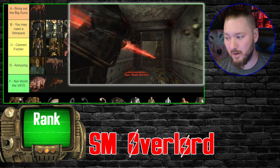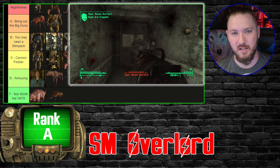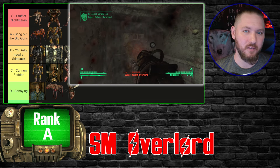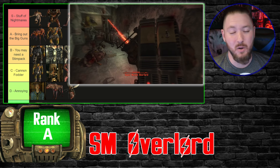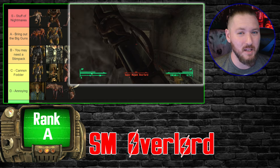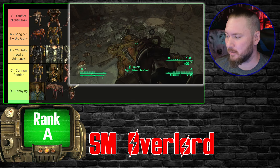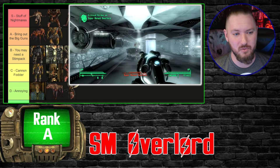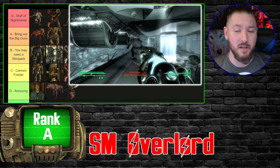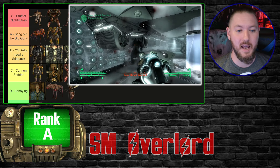Then we get the Super Mutant Overlords from Broken Steel — minimum A tier. I considered S tier, but the only thing that stopped me is they never dished out enough damage to justify it. Most of the times I ran into them they were surrounded by other Super Mutants and I could still walk away fairly unscathed. The amount of damage they absorb is ridiculous — I ran into one and realized the guns I was using just weren't doing anything — but I'll leave them at A tier.